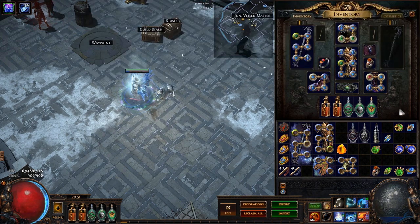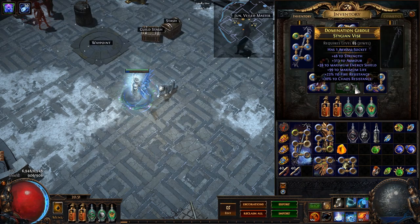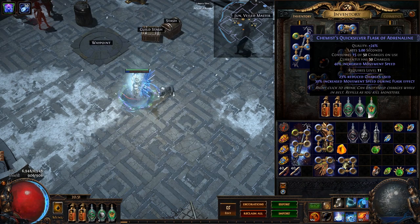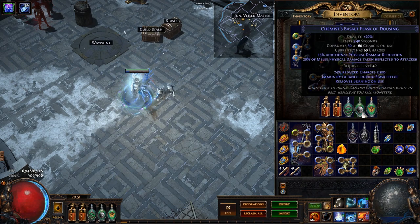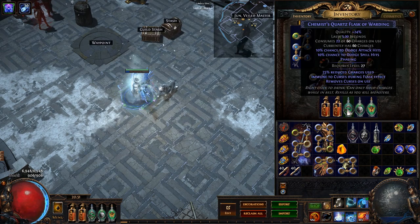That is about the only physical damage mitigation I have on this character besides a roll on my belt. As far as flasks go, I have a Quicksilver Flask of Adrenaline for movement speed, a Basalt Flask for extra physical damage mitigation and immunity to burning so that my energy shield regenerates quicker, and a Quartz Flask because I have Acrobatics and Phase Acrobatics on this character, giving me an additional 10% chance to dodge spells and attacks.